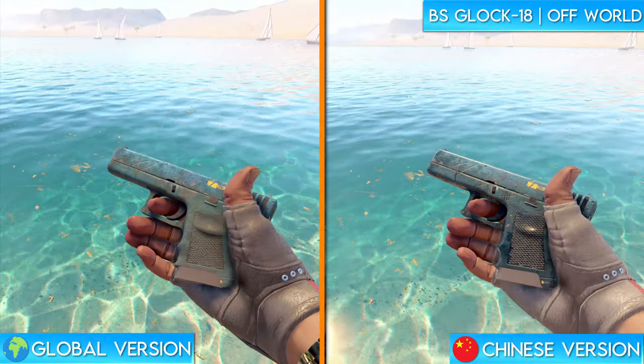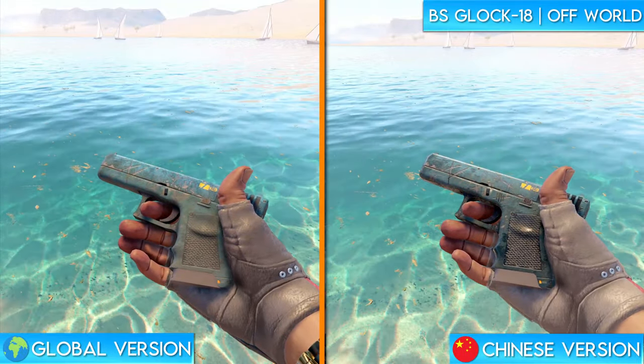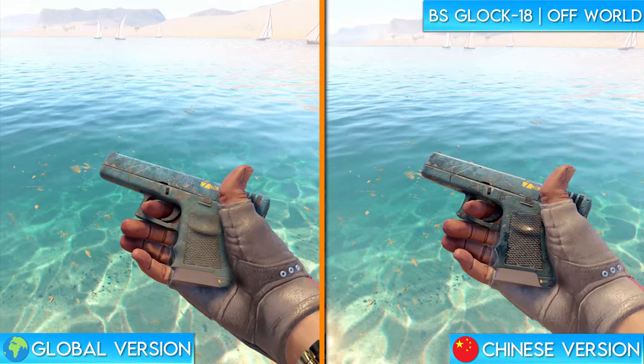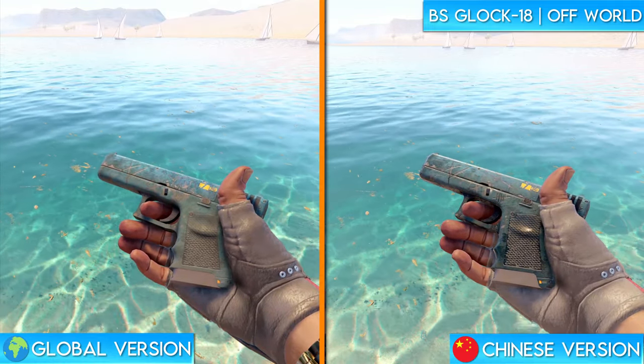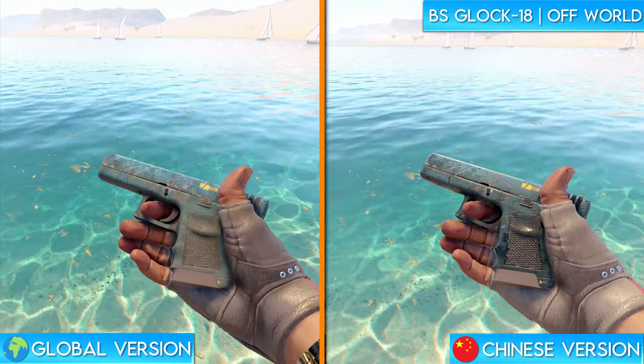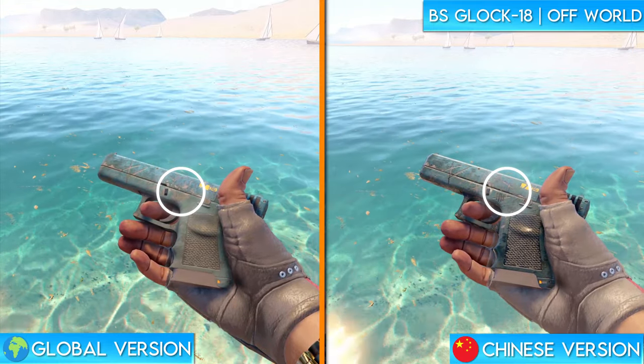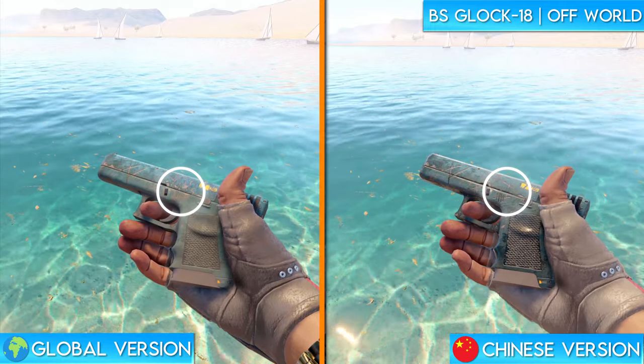Next up is the Glock 18 Offworld. This is one of the few skins on the list where the design change doesn't occur until higher wears. The one we're looking at here is the highest float one in existence. As you can see on the global version of the skin, there's a skull scratched into the barrel. On the Chinese version, however, they just got rid of the skull altogether and put a few scratches in its place.